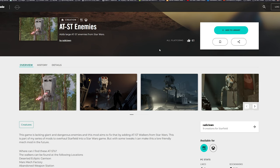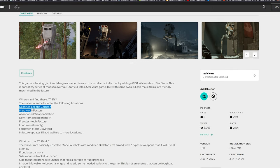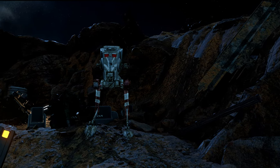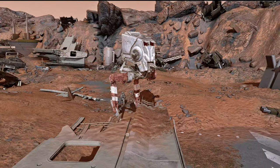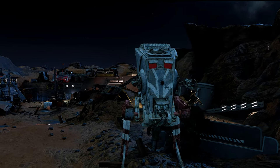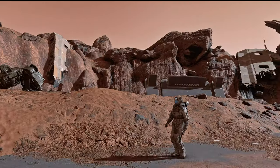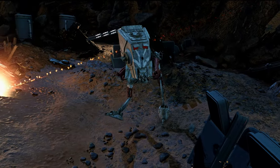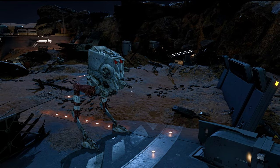The first mod we're going to look at is AT-ST Enemies. This is a terrific mod — it adds an All-Terrain Scout Transport to a few different locations. The AT-ST is absolutely decked out: it's got a front laser, a side-mounted rocket launcher, and a side-mounted grenade launcher that fires a barrage of three to four grenades. It comes in at around level 120 as an enemy, so it can be quite a challenge on high difficulty. It has amazingly detailed red lasers, traverses the maps well, and the AI is quite smart — if you're in a position it can't reach, it'll run around to get a direct line of fire.